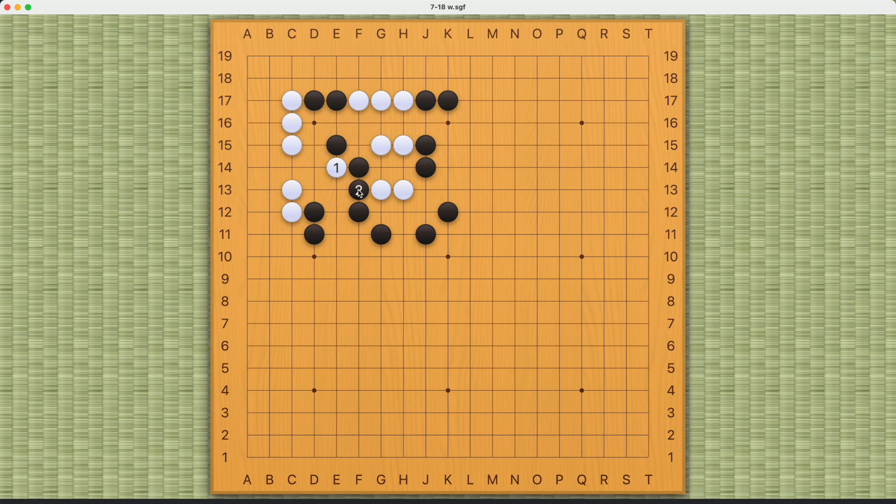Lastly, if Black plays this move, White can cut like this. When Black ataris, White can cut off these two Black stones this way. And if Black tries this move, it's obviously wrong. Once again, there are two cutting points that Black must play, but they can only play one. This is how White succeeds after move number one.